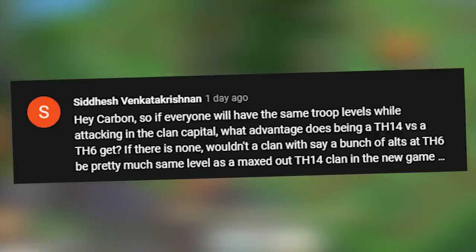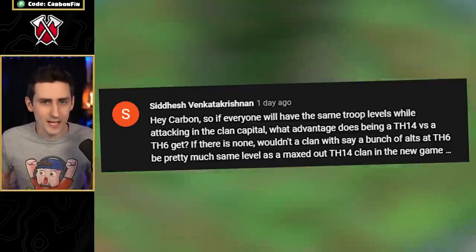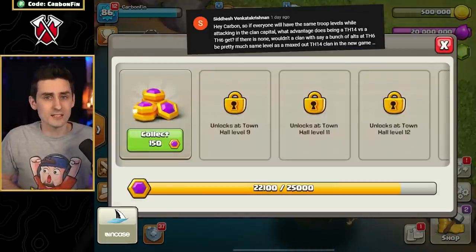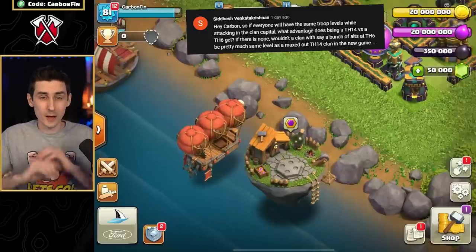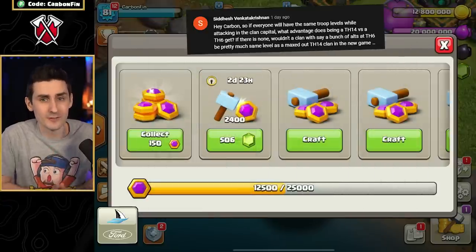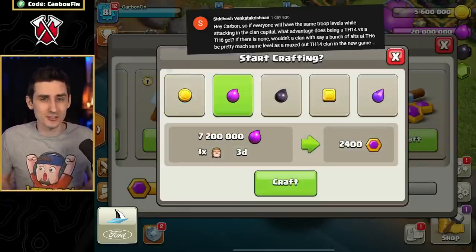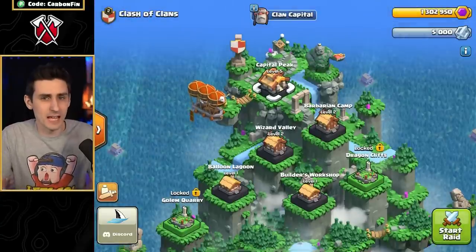I have another comment here to answer while I upgrade. Tadish asks: what advantage does a Town Hall 14 versus a Town Hall 6 get? The answer is there's no advantage when it comes to attacking, but the advantage lies with the Capital Gold. If you're a Town Hall 6, you don't have any Forge crafting slots open, but if you are a Town Hall 14, you have all the crafting slots open. So a Town Hall 14 will be able to help craft Capital Gold and help upgrade the Clan Capital way faster than a Town Hall 6. So be sure to keep upgrading to unlock more Forge slots. Thanks for the question, Tadish.